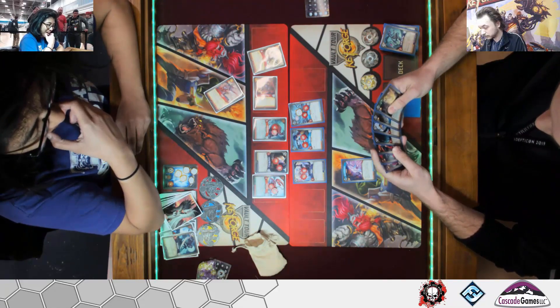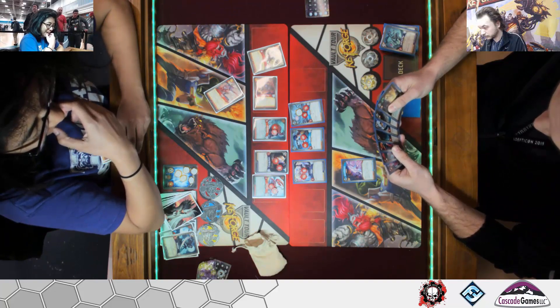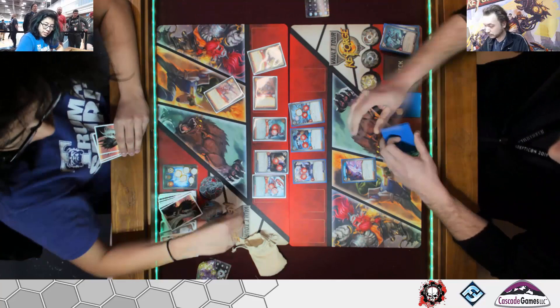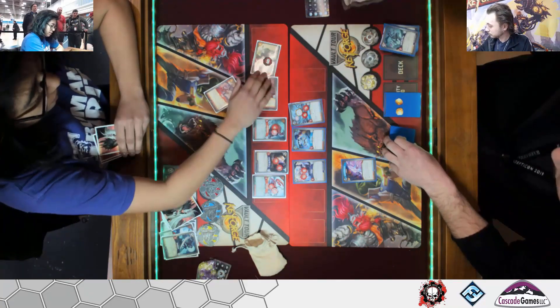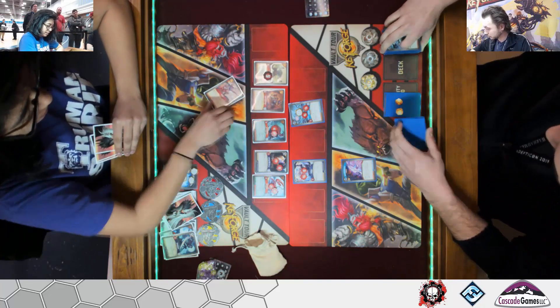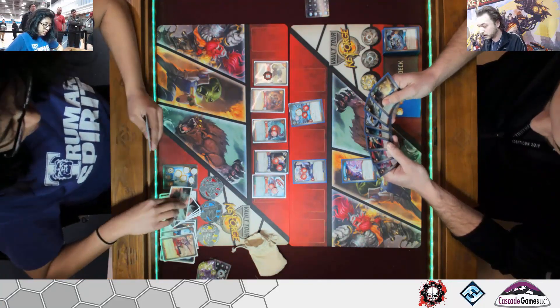It looks like Dodger might be going down here. We see an Anger being played — Anger lets you ready and fight with a friendly creature. And Doc Bookton goes away. I like Doc Bookton: when you reap, you draw a card. It's a really fun thing to do.